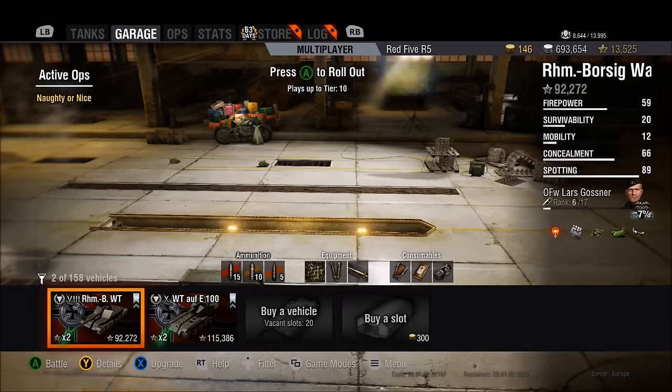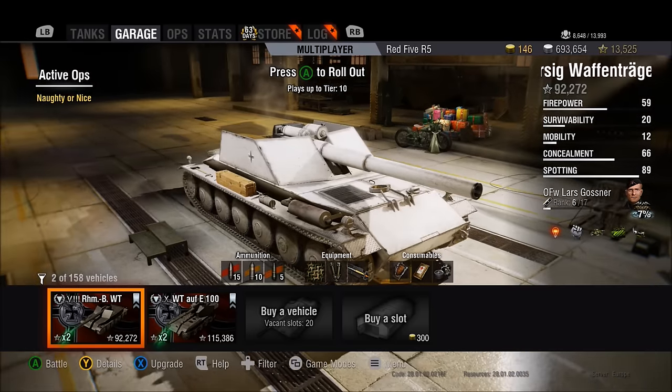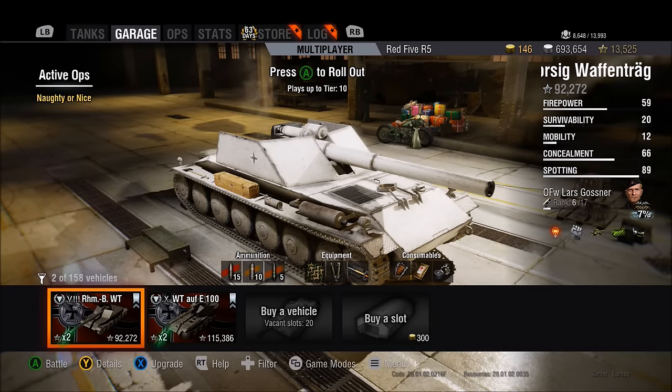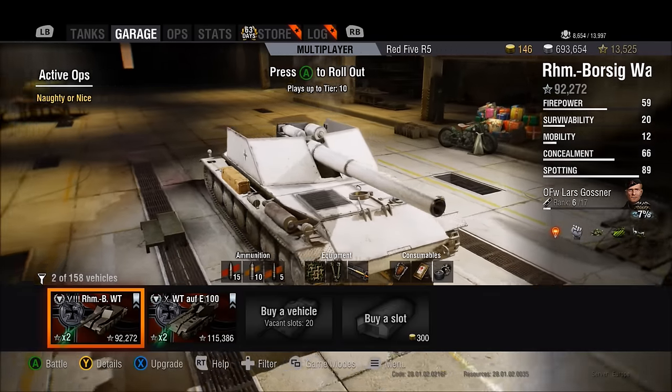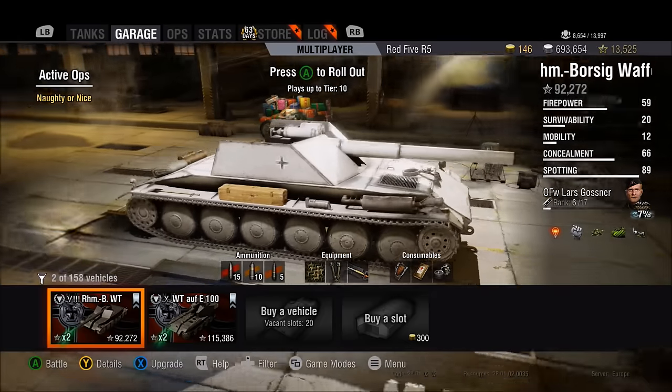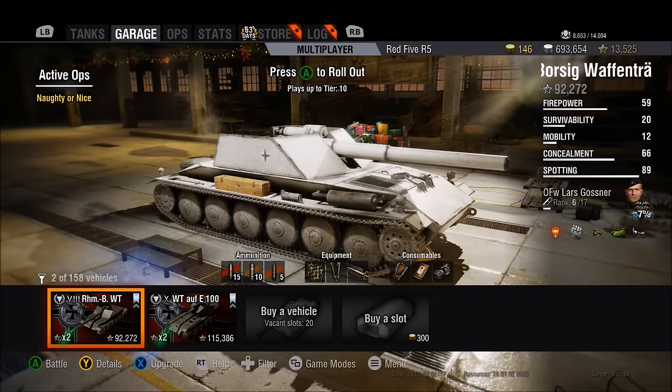Anyway, we're here to talk about the Rheinmetall Borsig. I wanted to discuss a recent game — I think it was in Westfield — where I managed to achieve 6k damage in this tier 8 beast, even in a tier 10 game. That was running the 128mm. I highly recommend the 128mm if you're grinding this tank — it has better penetration, better accuracy, and better reload.